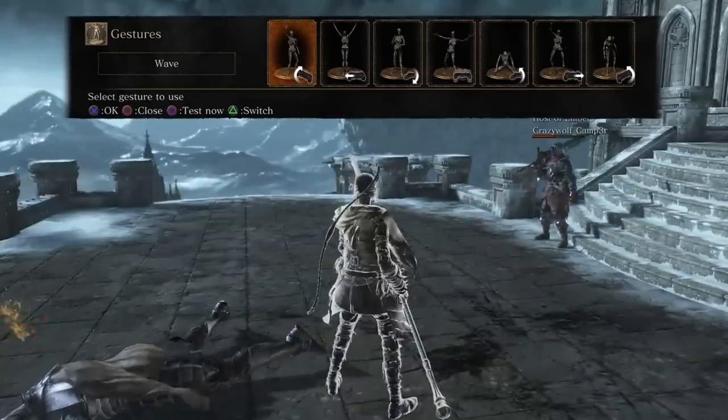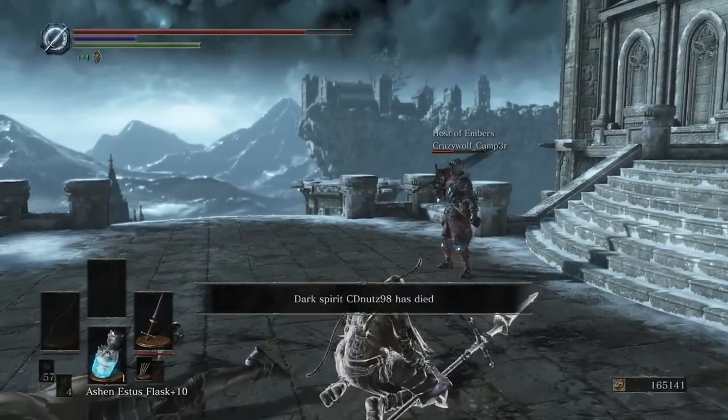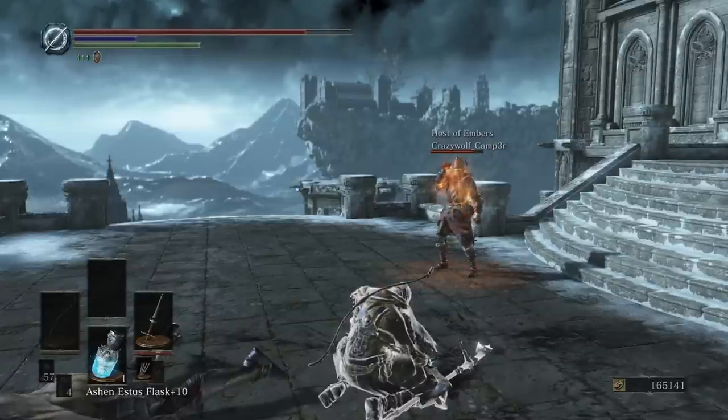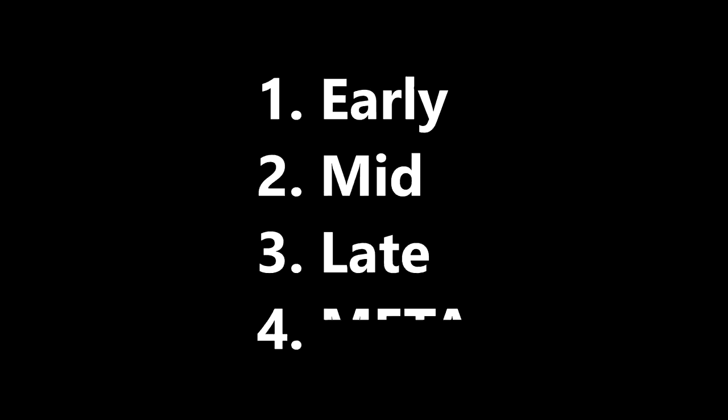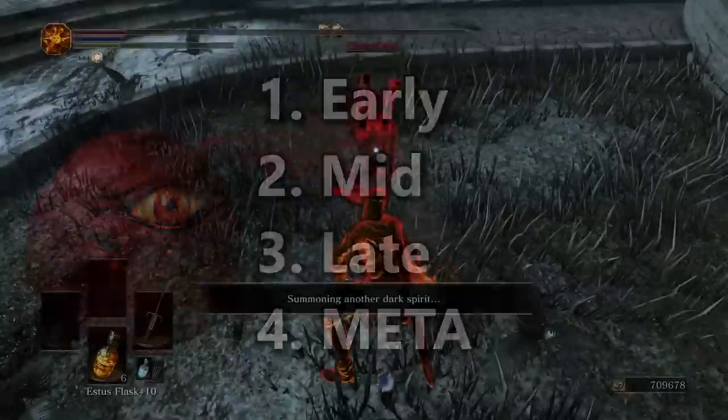So to those invaders looking for activity as this game's population will most certainly shrink down over the next few months, your next question ought to be: what are the better invasion ranges out there? I have personally found 4 distinct ranges you could possibly choose from. These ranges are: early game, mid game, late game, and the meta level. This is only concerning Red Eye Orb invasions — I'll get to covenant invasions in a bit. Let's start with the meta level first.